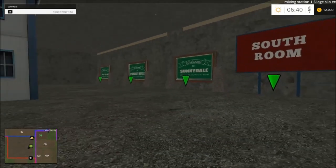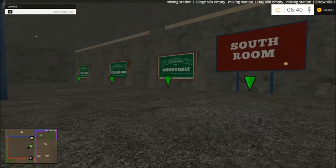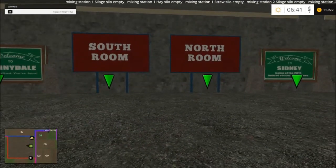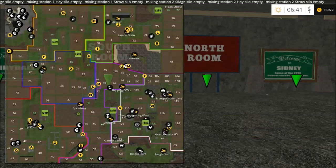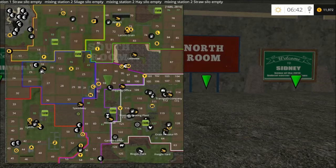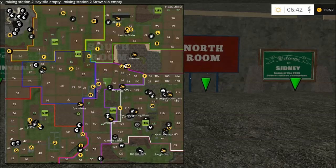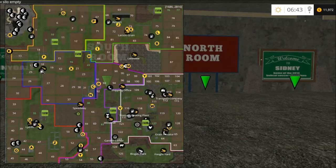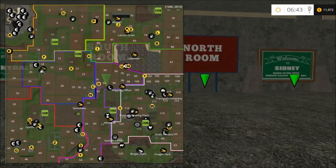When you first start out in Pleasant Valley 2015, you will be in the center control room, which has access to six different farm sites — the north room and the south room. Bringing up the PDA, you can see around the gravel pit the viable object symbols. The gravel pit has additional viable piles to increase production — we call it the quarry now because it has coal, sand, gravel, stone, and salt.